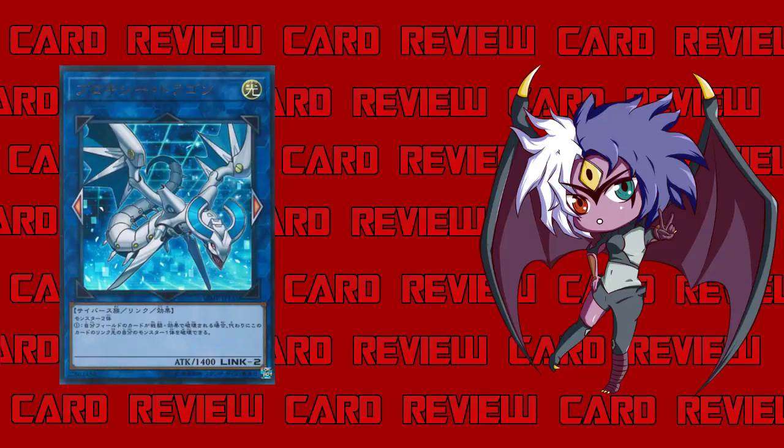Proxy Dragon is a Light Cyberse link effect monster with link markers to the left and to the right. So it's not something you're just going to plop down in your center zone — it's more of a card where you're linked to something else pointing down, and it opens up two extra linked spaces to the left and right. It is generic, it's Link-2, made with two monsters, has 1400 attack, and of course no defense. 1400 is a little weak for two monsters, so hopefully the effect makes up for it.